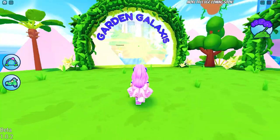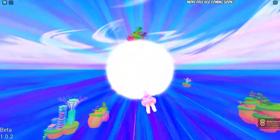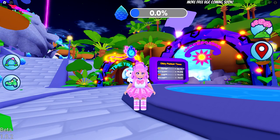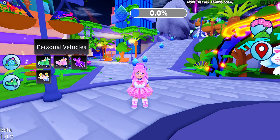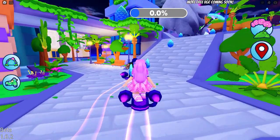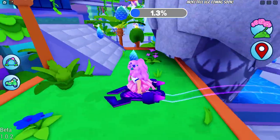And here we are! To help you move around much faster, go and equip one of the personal vehicles. I'll choose this one — let's go! The scales are pretty big and not hard to look for.